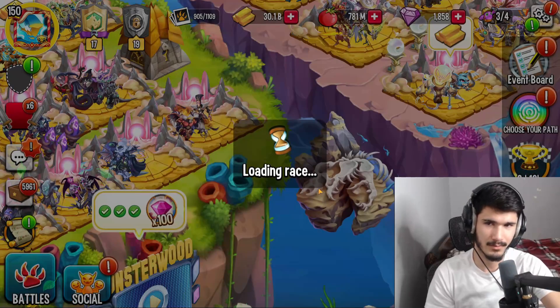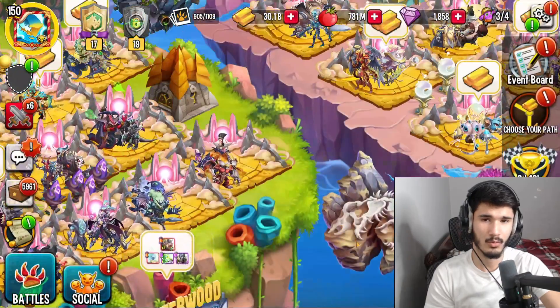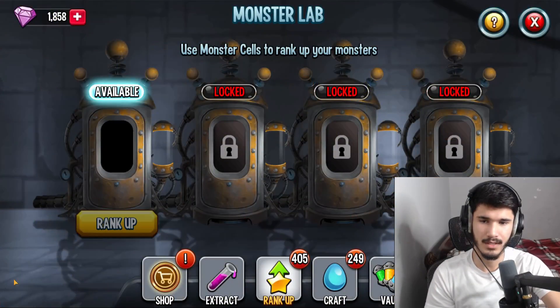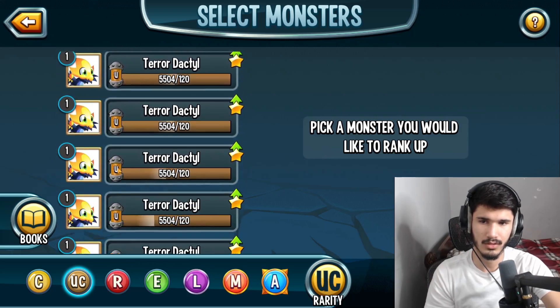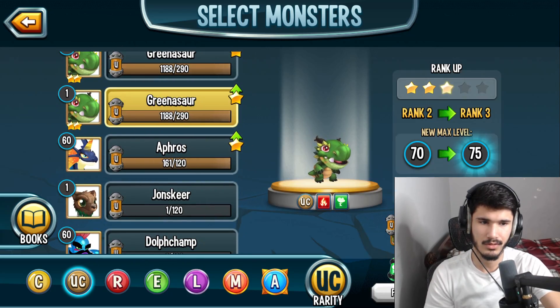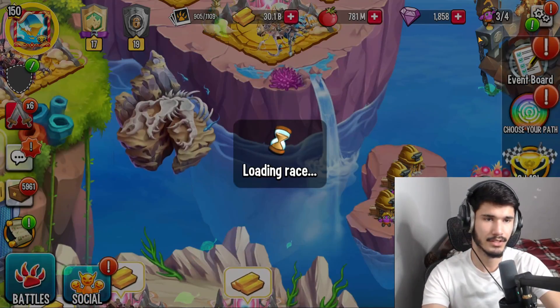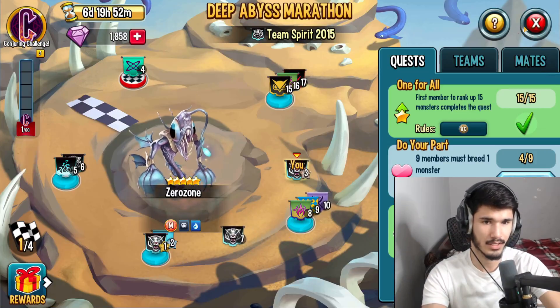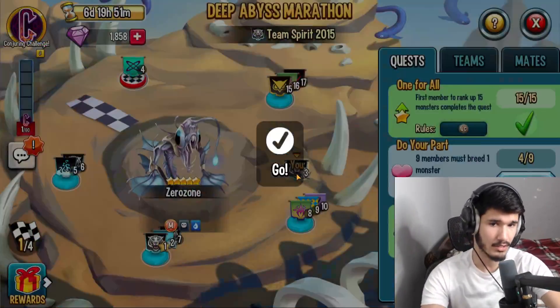So my members must breed one uncommon monster - it's going to be one of these UCs. Not terrors, we're not going to use terrors. That's going to take 15 seconds and should be done very soon, and I can go ahead and do my part.